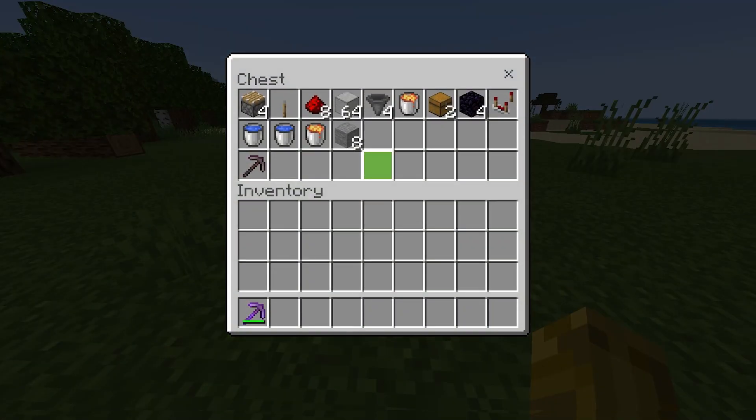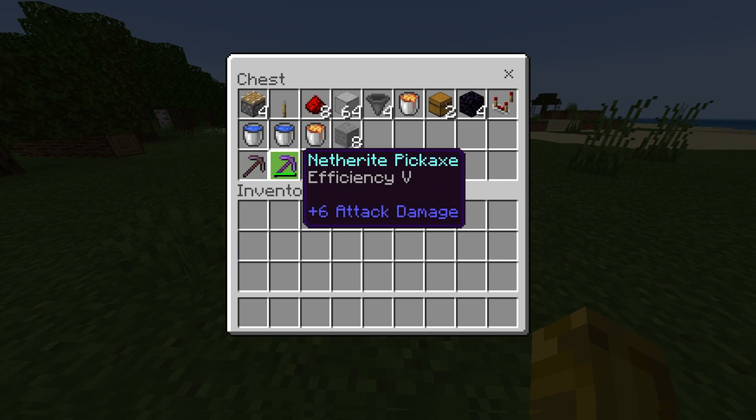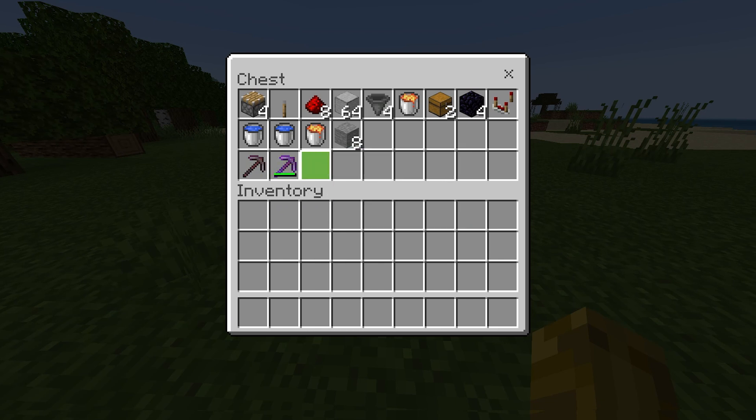Here is the materials list for this farm. Please note that you can use any pickaxe you want, but if you have a better pickaxe with efficiency, the farm will get you more stone or cobblestone. Also note that if you want just stone, you can use a silk touch pickaxe to get just stone.